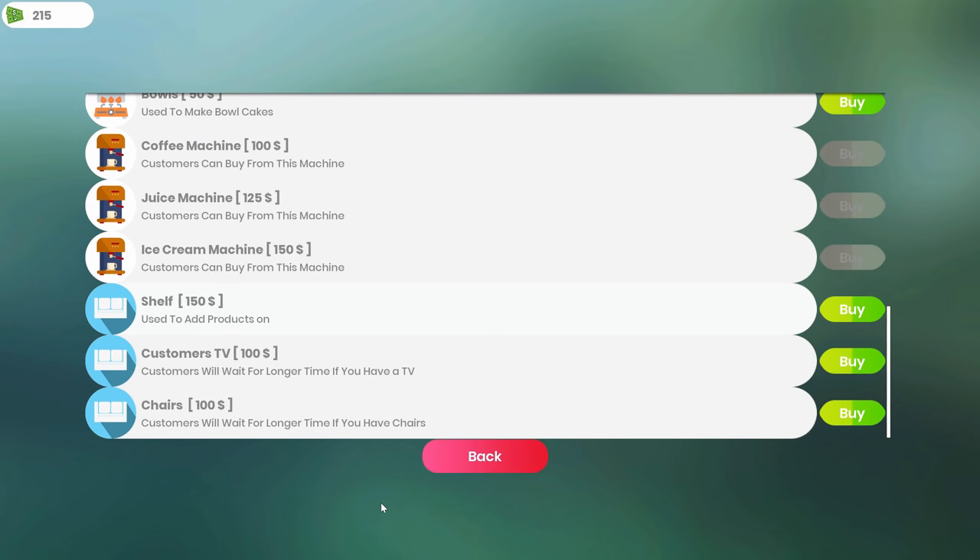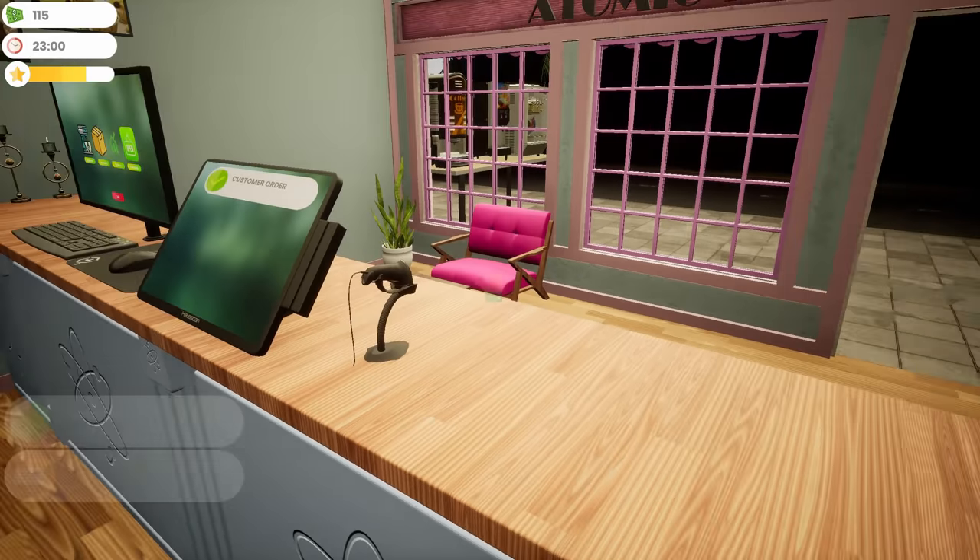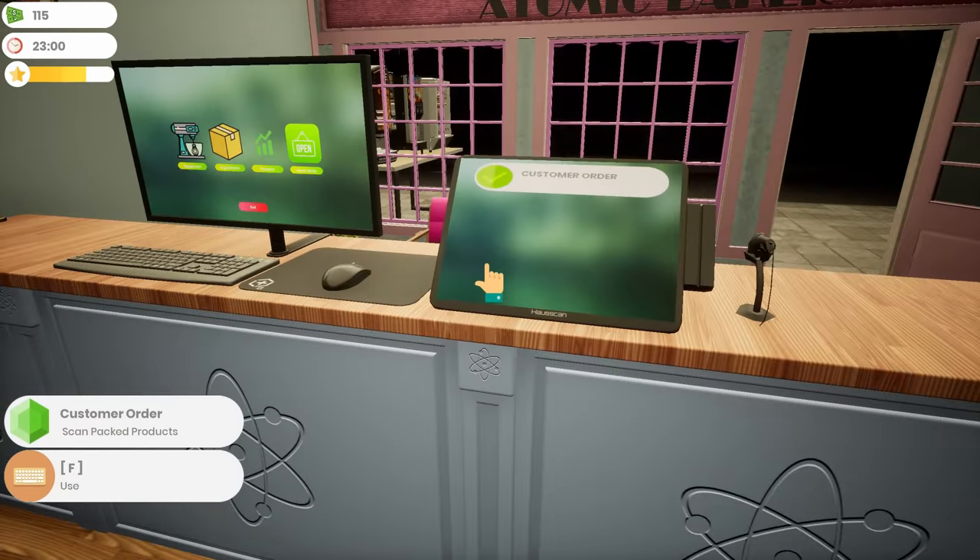Now I'm going to go back to Equipment. I haven't needed it yet but I think it's time — customers will wait longer if you have chairs. Let's go ahead and buy some chairs. That brings me down to 115 which is fine.